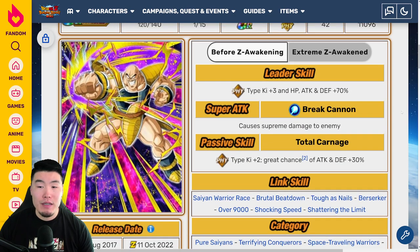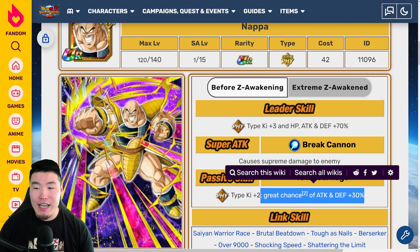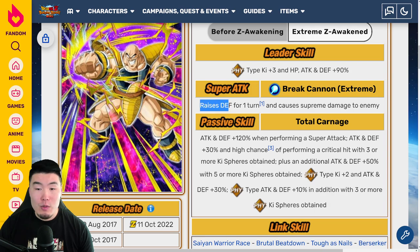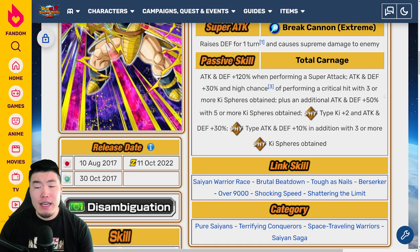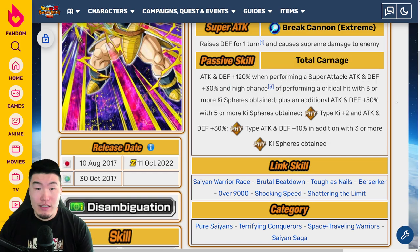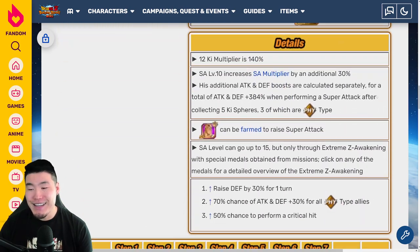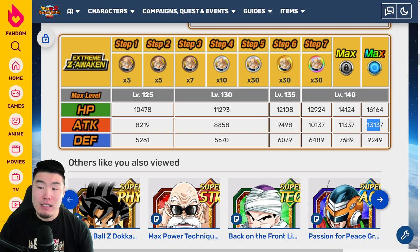Lastly, we have PHY Nappa. Pre-EZA leader skill: PHY Types Ki plus 3, HP, Attack and Defense plus 70%, supreme damage, PHY Ki plus 2, great chance of Attack and Defense plus 30%. With the EZA: 90%, Ki plus 3 for PHY Types, super attack raises defense for 1 turn and causes supreme damage. Passive is the same, except you get a high chance of performing a critical hit with 3 or more Ki spheres obtained — which I like a lot. That's a 50% chance to crit, so you can reliably put all your hidden potential skills into additionals instead of crits. Supporting PHY Types. Stats: 16,164 HP, 13,137 Attack, and 9,249 Defense.